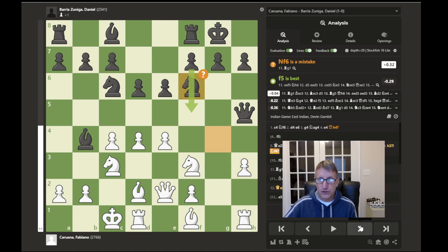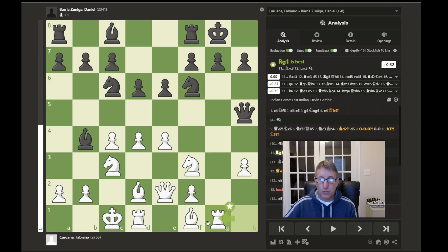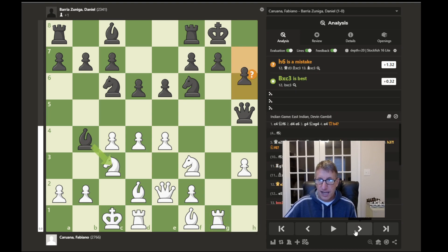The knight retreats, and now rook to g1 is played, which is considered best by the computer, lining up on the king. The game continues with h6 — a mistake. This was probably played to prevent the rook from coming up and attacking the queen, but it weakened the kingside by pushing a pawn forward and creating a target for the bishop possibly in the future.